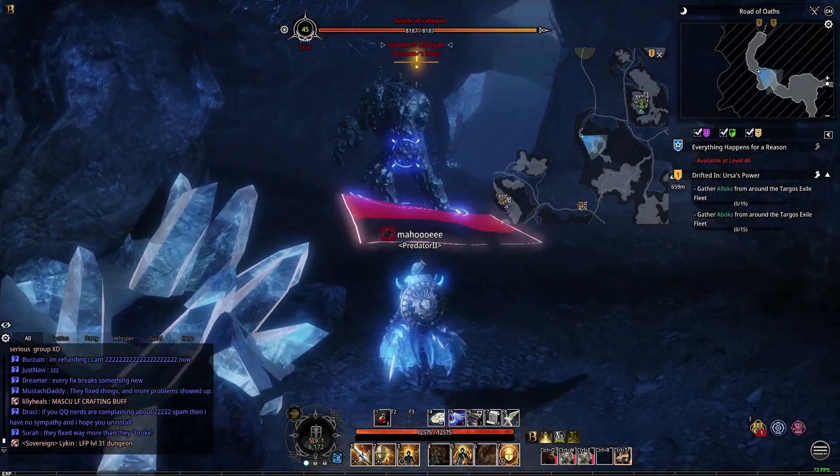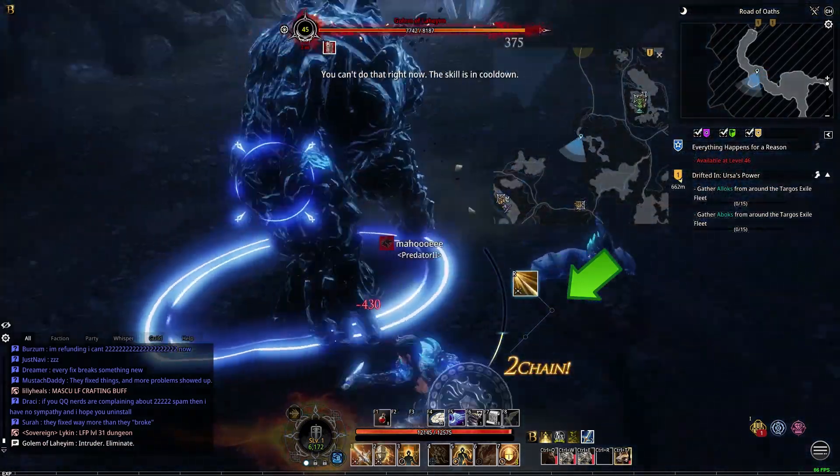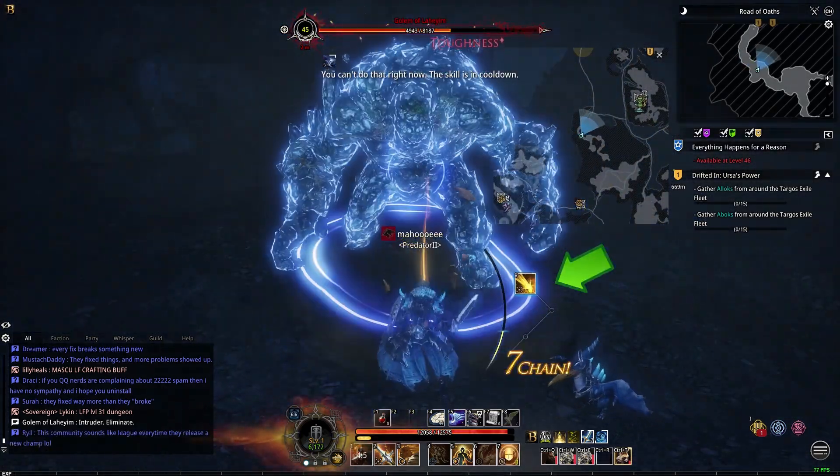You need your stance to be ready. I'm going to go in and attack the boss. Once it says finish, you change stance and then you use your next skill and do the combo.